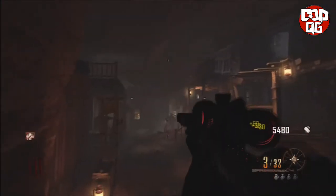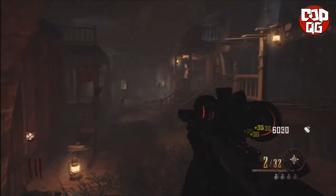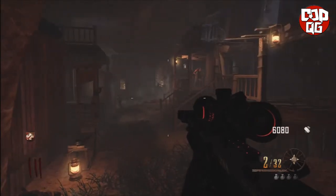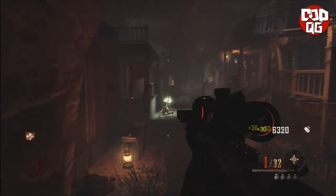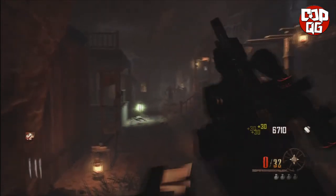vous devez vous munir d'un sniper tel que le SVU, le DSR50 ou le Barrett 50. Une fois que vous avez l'une de ces trois armes, ou même deux snipers, c'est plus facile, vous tirez sur un zombie en visant obligatoirement avec la lunette, car si vous ne visez pas avec la lunette, eh bien l'Easter egg ne fonctionnera pas.